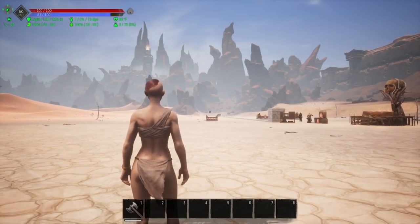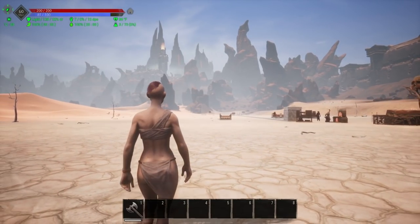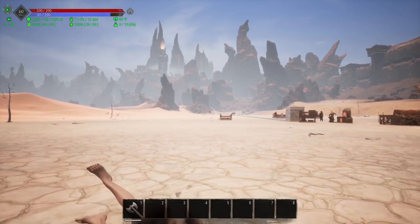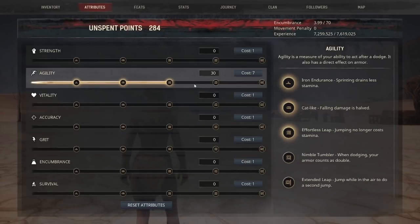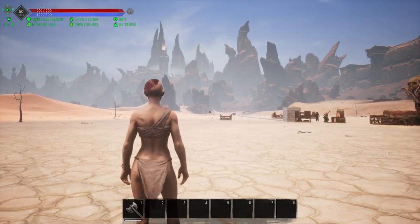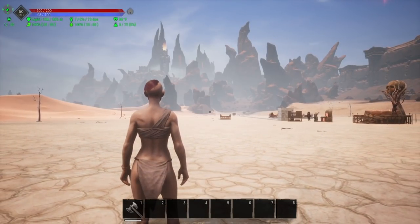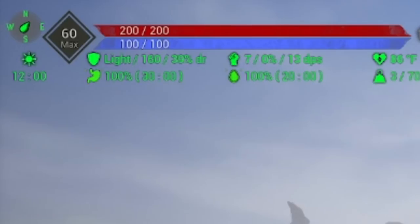As I roll, you'll actually be able to see those numbers bump up. Without the perk purchased, rolling does not change the values. After purchasing Nimble Tumbler, I now have 160 armor and 39% damage reduction. When I roll, you can see it double — it happens really fast, but pay attention: it goes up to 320 every time I roll.